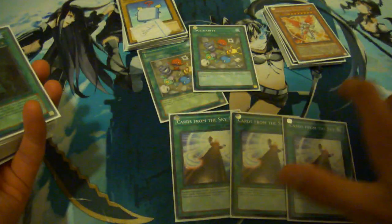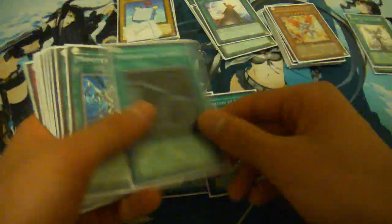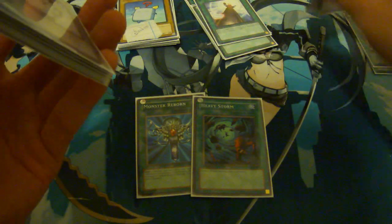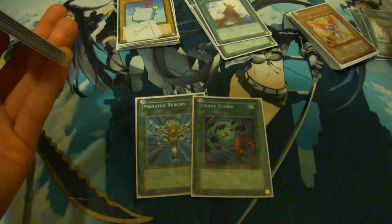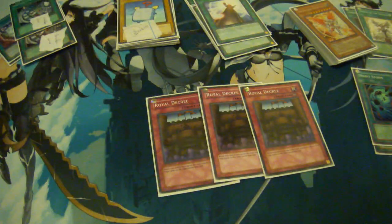2 Solidarity. 3 Cards from the Sky. 1 Dawn of the Herald. 1 Advanced Ritual Art. 3 Preparation of Rites — let me tell you, these were a pain to get. 1 Monster Reborn, 1 Heavy Storm. No Dark Hole because if you have a Kristya or a Herald on the field, you probably wouldn't want to get rid of it. 2 Pot of the Rally — I'm sad it's limited. 2 Forbidden Lance. And 3 Decree.